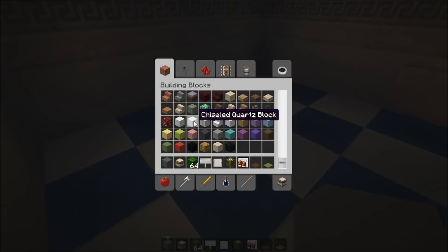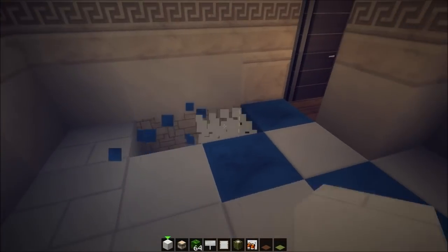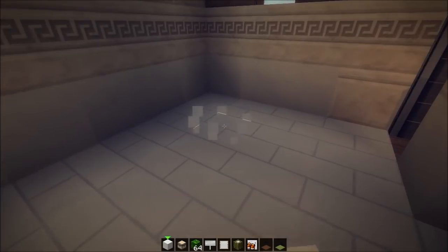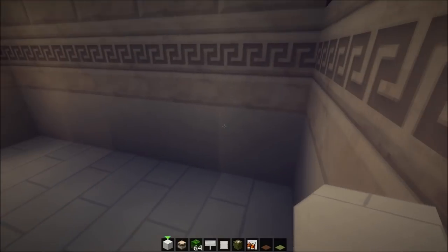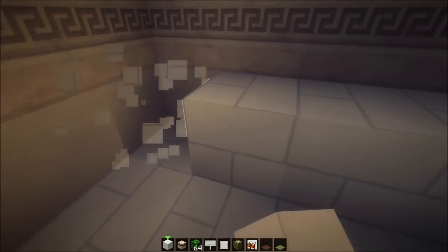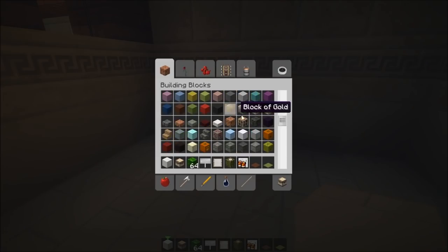We're gonna have a chiseled quartz flooring in here, just because in this texture pack — which is the Flow of Engineers — it looks absolutely amazing. The space is kind of tiny: four by five blocks in total. Basically like a survival house, right? But we're just gonna make a toilet in here just because we can.